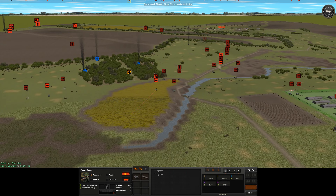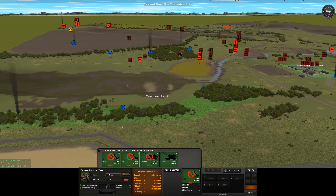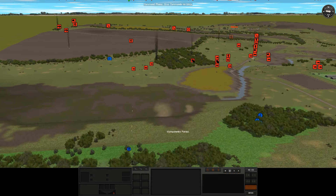They can Hunt move until they see something. These forward observers — let's see, I can check out their vision from here. They can see from here, so I should tell them to stop moving. They can start spotting and we can start calling in some mortar battery fire.